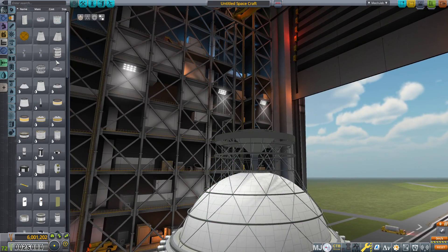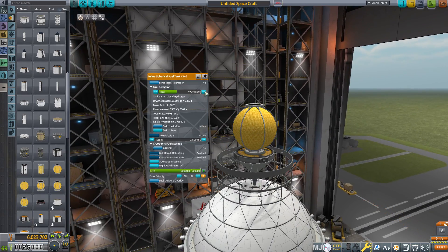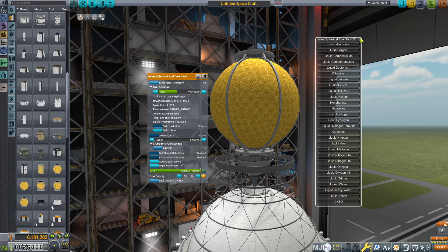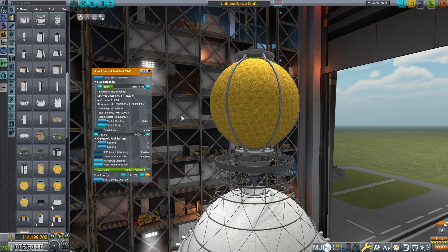Let's go ahead and get some fuel here. I'm going to grab this one and scale it up to 5 meters. We're going to switch the resource to fusion pellets. Now this is absurdly expensive — this right here is 100 million just in fusion pellets. But once we do that other trick, this will be a drop in the bucket — it will be nothing.